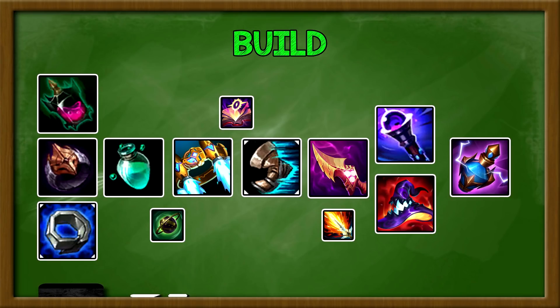Make sure you buy Elixir of Sorcery when you have a full build because it gives a large amount of damage and AP. I know Coach Curtis recommends going Zhonya's or Banshee's after Nashor's Tooth, but I'm not a defensive player — I believe in full damage with Echo. I probably build Zhonya's or Banshee's once every 20 games. That's the basics of Echo's builds, runes, and summoner spells. Now let's get into some juicy mechanics.